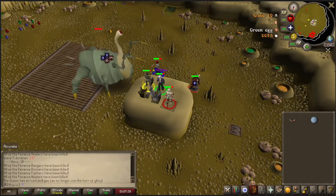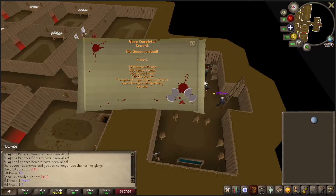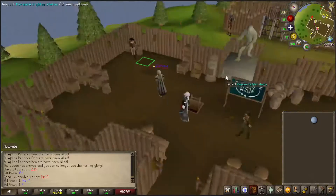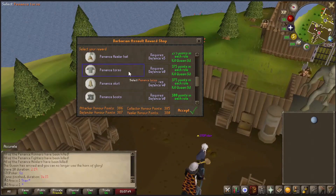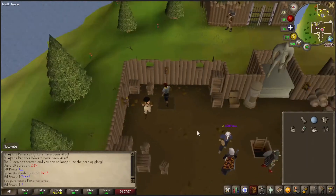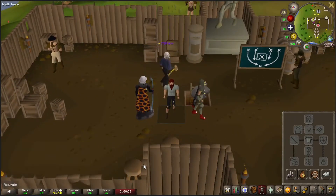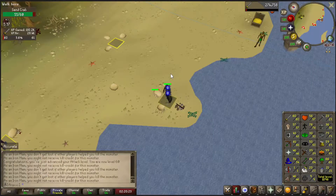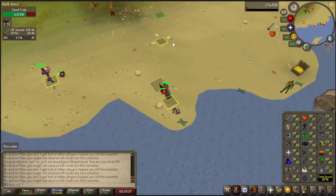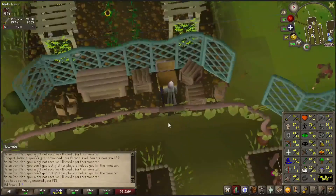Quick voiceover here — I apologize if the video quality isn't the greatest. I did switch to a new PC and didn't save over my OBS settings, but it should be better in the later clips and in a later video. Fighter torso obtained! I just missed the level up, but 60 attack — I could wear my dragon scimitar that I have in the bank. I'm going to go get it.